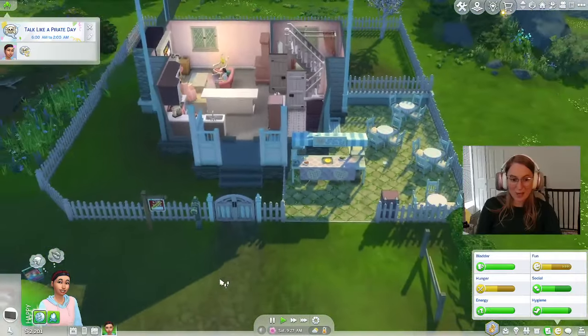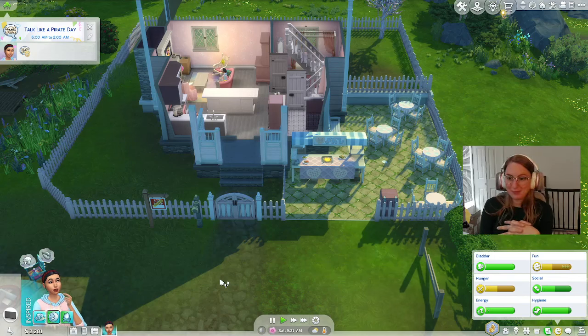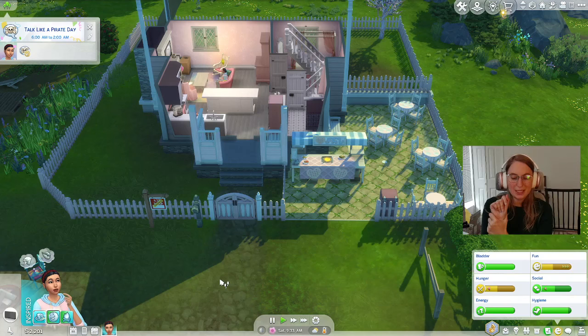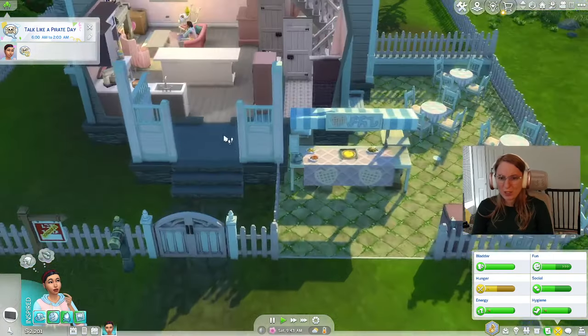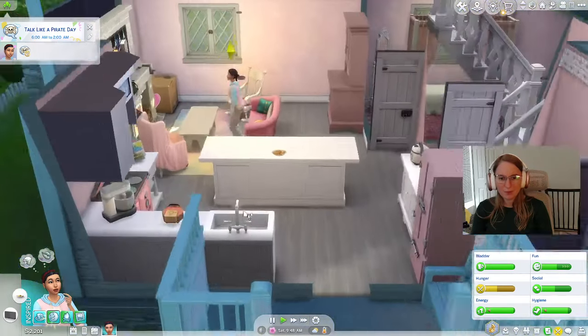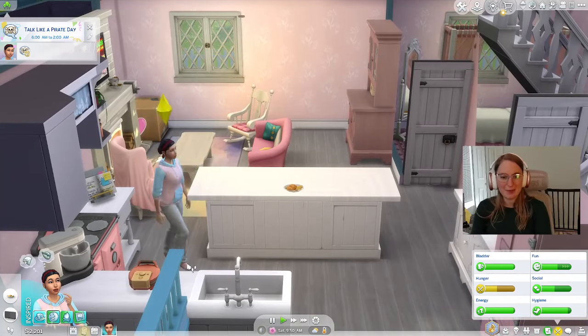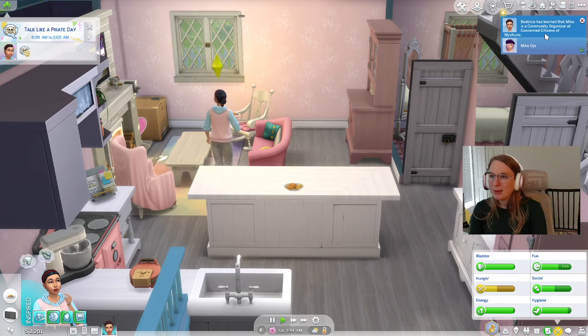That wraps up Beatrice's storyline. I am very excited to have played her story — that was fun. She was not as easy to make money with as our other two sims have been. Opal was probably the easiest, and Frank's ended up being very financially successful — way more so than I was expecting. But Beatrice was definitely the most difficult. Our girlfriend Miko got her promotion — that's super exciting! She is now a community organizer at Concerned Citizens of Myshuno. So with that, we are going to leave Beatrice and end this episode right here.